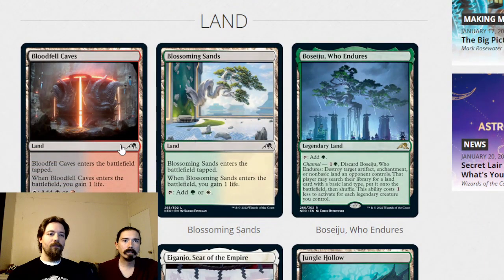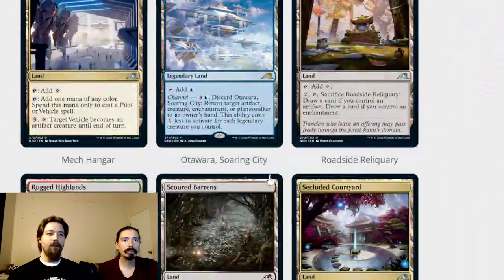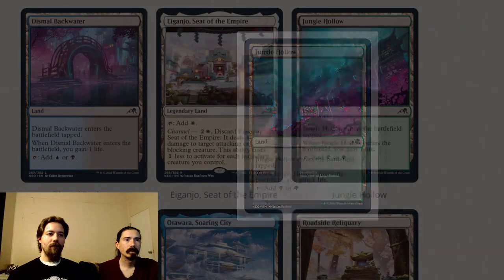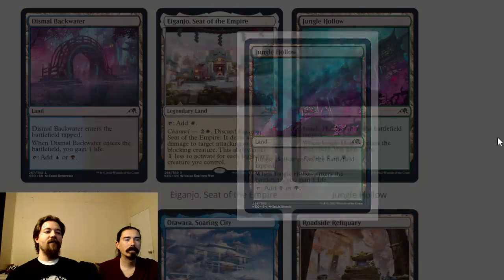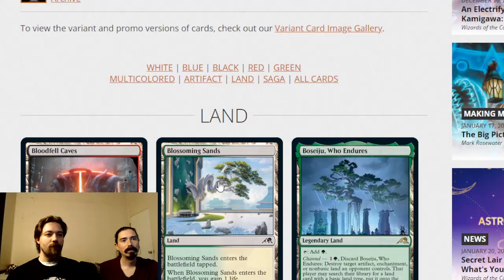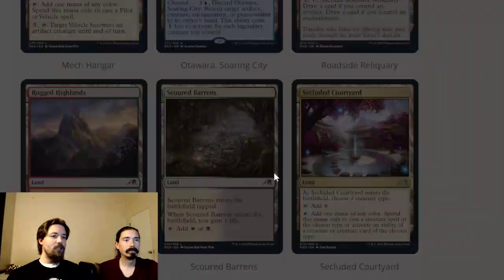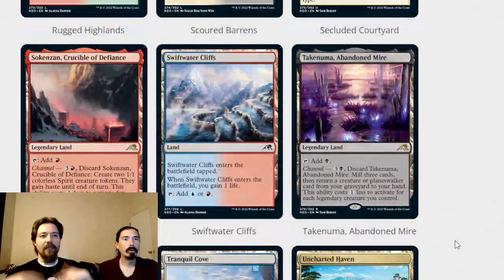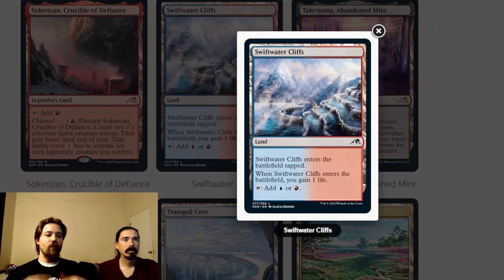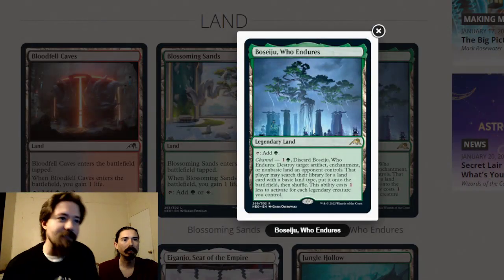For lands: the enters-tapped-gains-a-life dual lands are really good for splashing in limited and fixing your colors properly. They also help with the invoke cards that require four mana of one color. All ten are in the format, which is great.